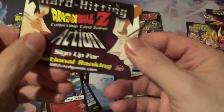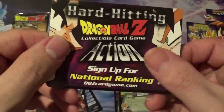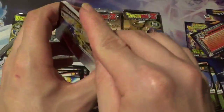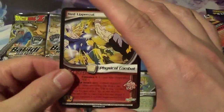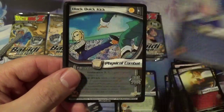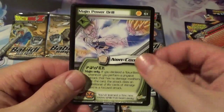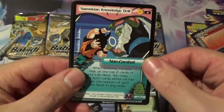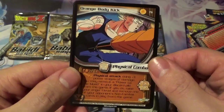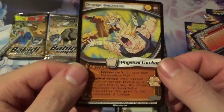We got a new pack back here — 'Hard-hitting Dragon Ball Z action! Sign up for national ranking!' And here's the power chart. Red Uppercut, Red Resistance, Heroic Shoulder Slam, Black Quick Kick, Saiyan Escape, Goten's Flying Drill, Majin Power Drill, Namekian Knowledge Drill, Orange Body Kick — man, that looks painful — and Orange Backstab, a duplicate but not bad.